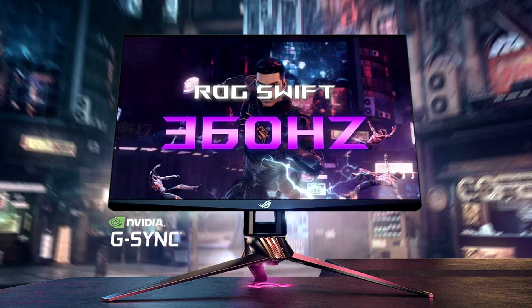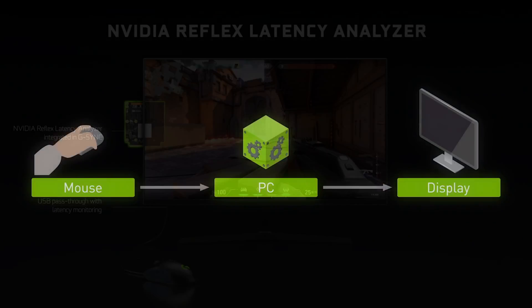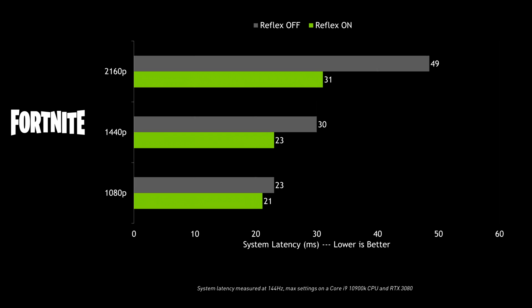What the Reflex chip pretty much does is calculate the ultimate lowest latency possible. It does all the hard work for you, calculating the lowest amount of response time that your PC can achieve.